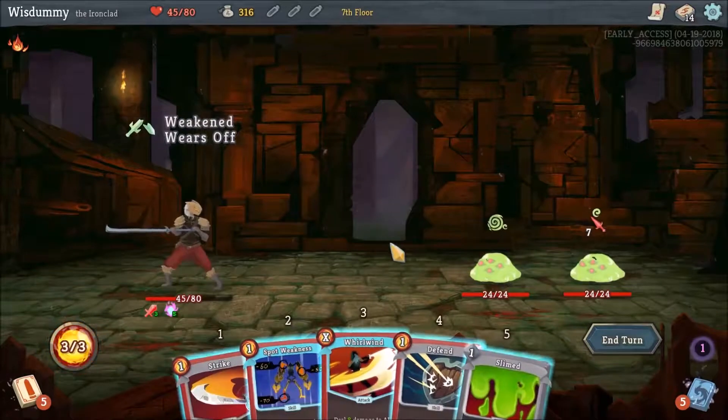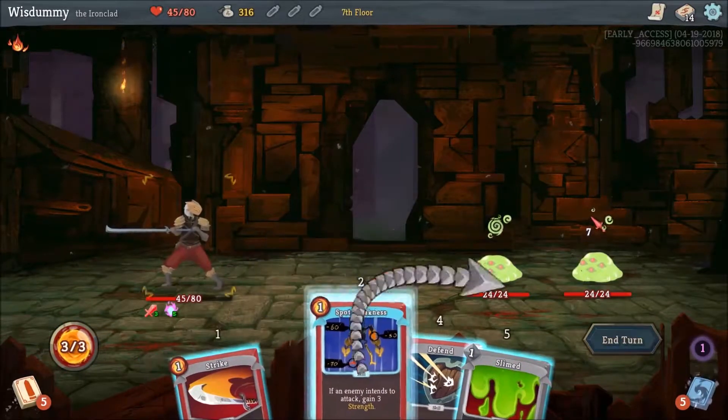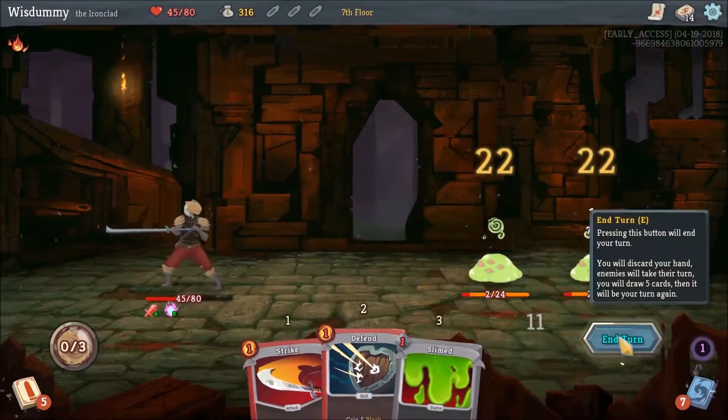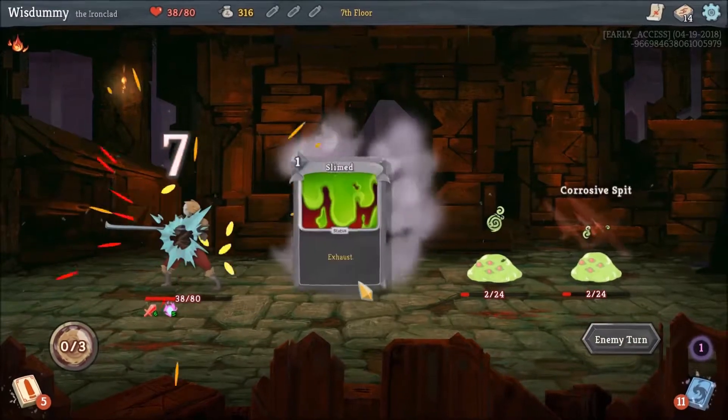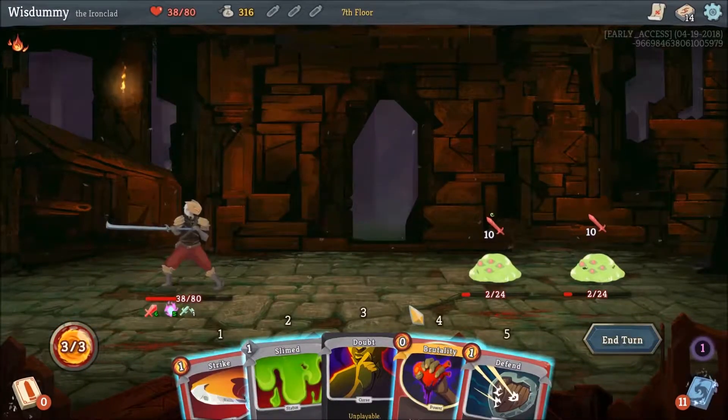I'm not taking 16 damage - that's just too much. Let's use bot weakness on this guy, then use whirlwind. So we're going to take 7 damage, but we did a lot of damage to them. That's mean, game.